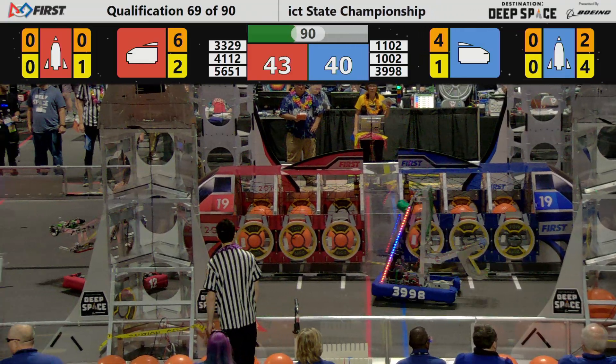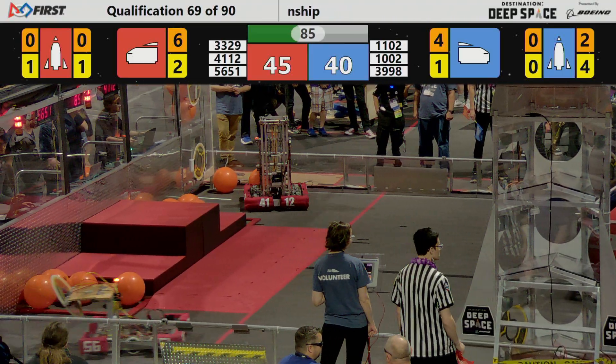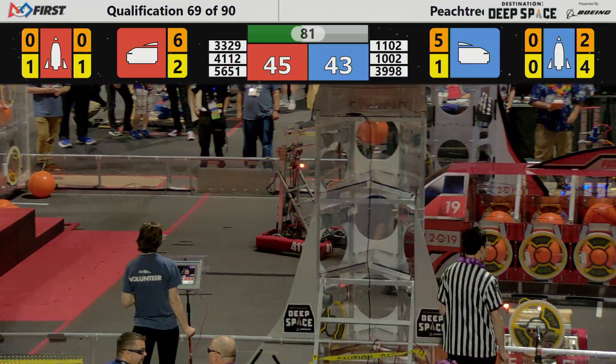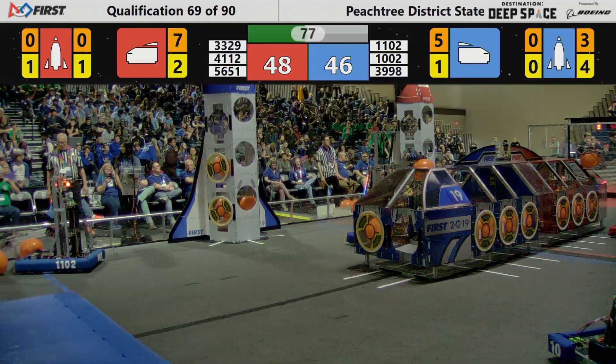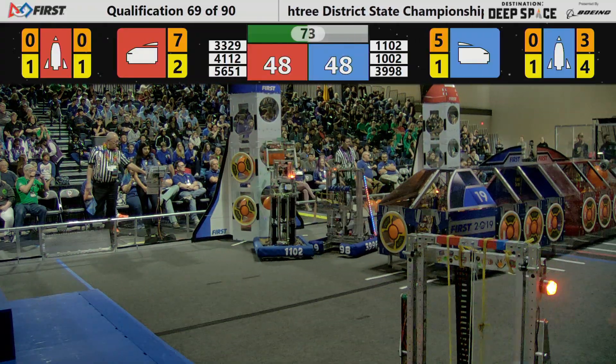Another cargo being placed by 41-12, the Eagle Bots. 39-98 scoops up another piece of cargo from the field surface and heads towards the cargo ship to score some more. It's 48-46 in favor of the Red Alliance.